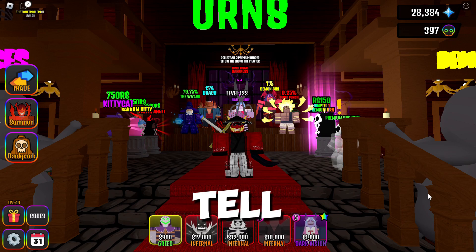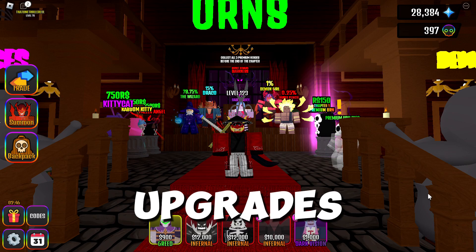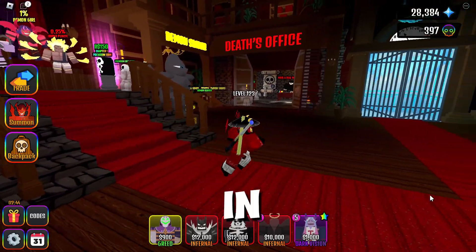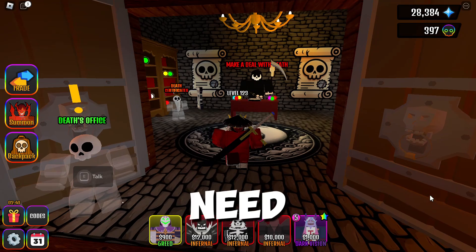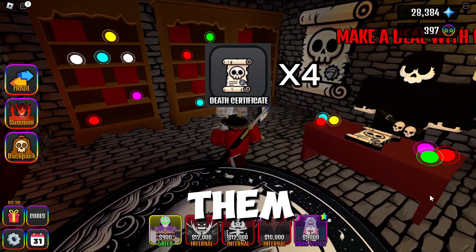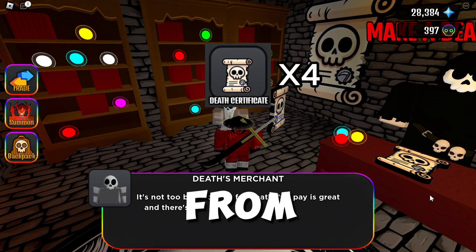Hello guys, today I will tell you everything about tower upgrades. You can upgrade the tower in death's office for a maximum tower upgrade. You need four death certificates, and you can buy them for 1,000 gems each from the death merchant.